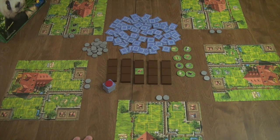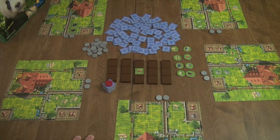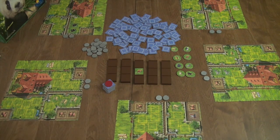Once the main tiles are depleted, you can draw from the end-game stack. Once somebody does, it triggers the end of the game, the round finishes, and scores are tallied. The person with the most points at the end — including negative points from animals or vending stalls left in their barn — wins.